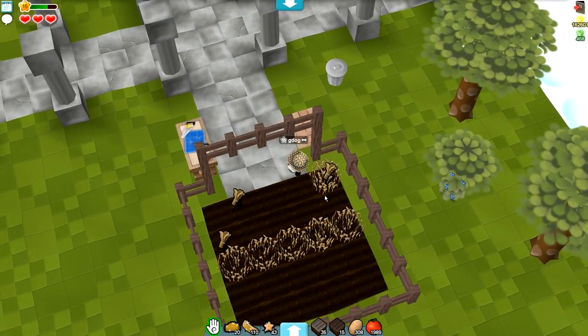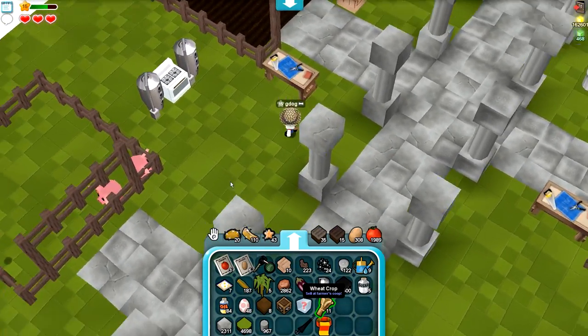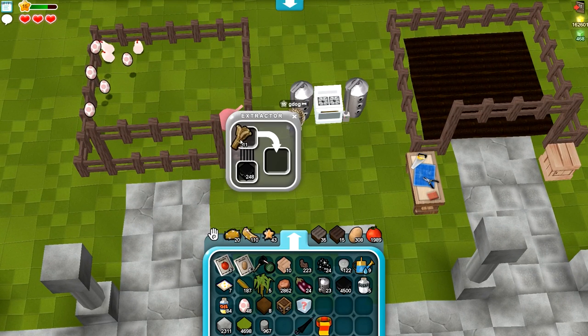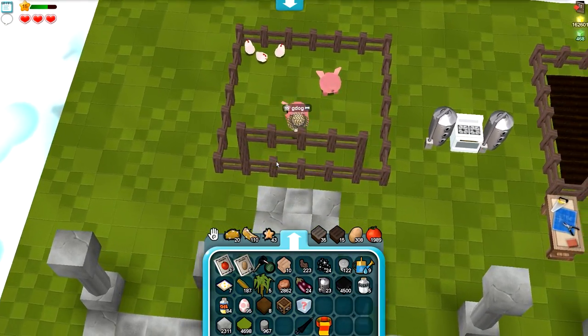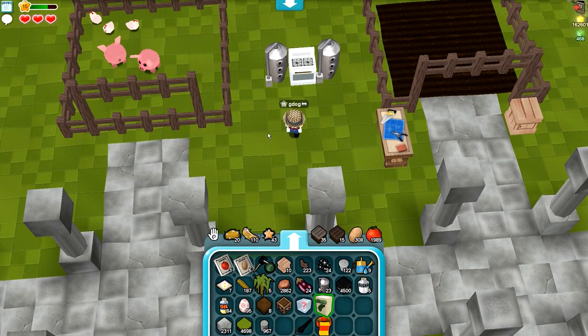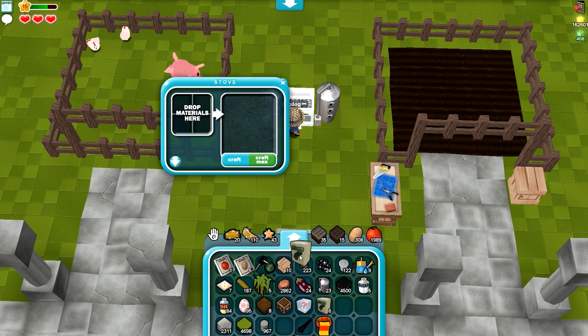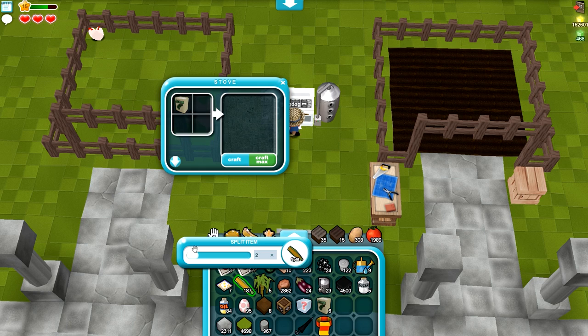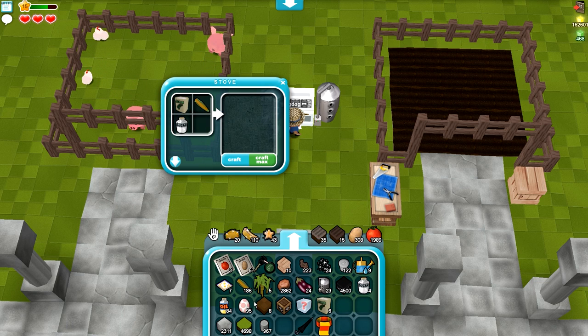Look at my chickens going for it! If we put the wheat in the extractor, we're going to get flour. Hopefully we can make something with this. Let me check my recipes. So if we put in flour, some corn, some sugar — yes we have sugar — and two eggs, it's going to make us corn bread! That will be ready in two minutes.